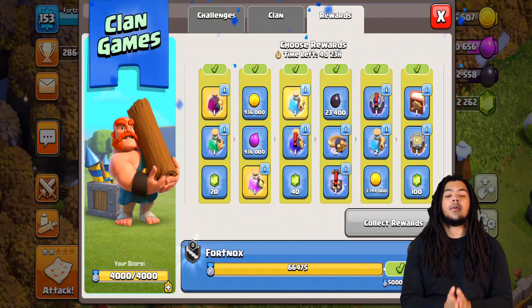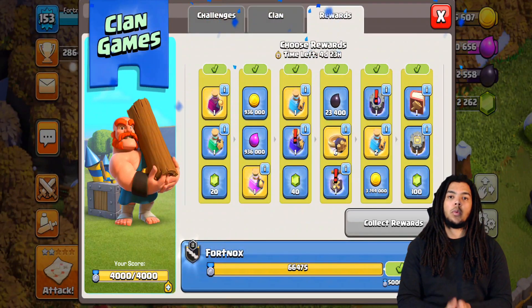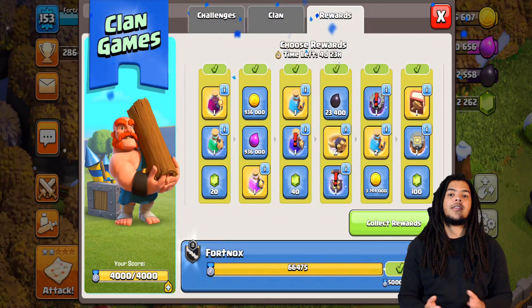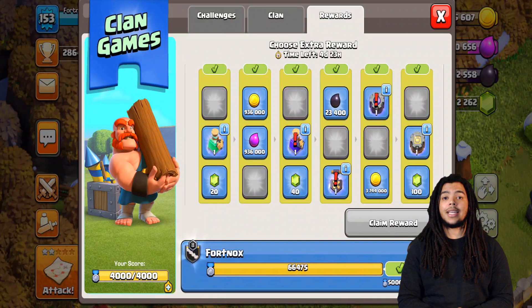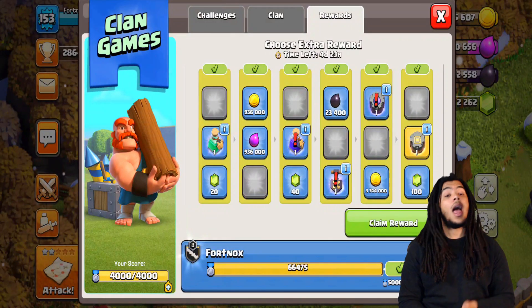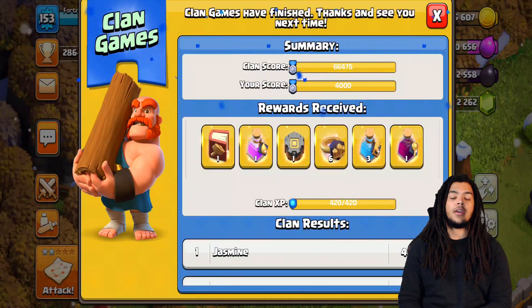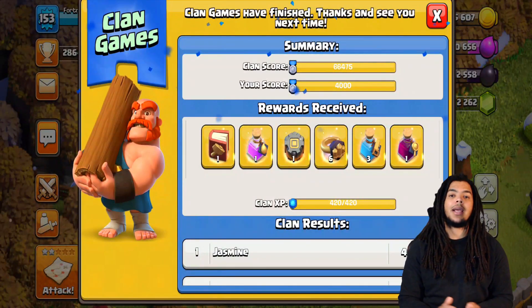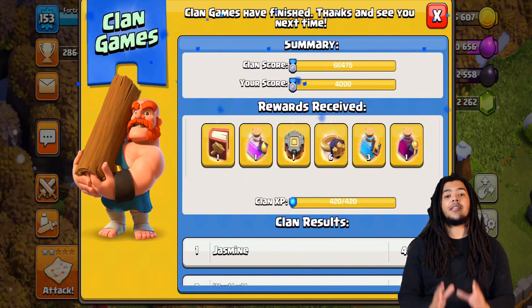You can collect the bonus reward after claiming your base rewards, but you must maximize your 4,000-point contribution first. As long as you contribute any amount of points, you'll be rewarded the base tier rewards your clan has unlocked. For example, if your clan reached the fifth tier and you only generated 250 points, you'll still be able to get a reward from all five tiers your clan unlocked — any contribution counts.